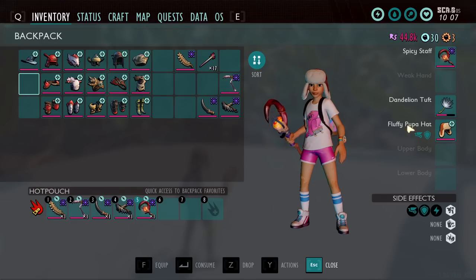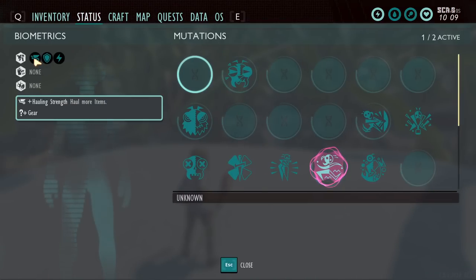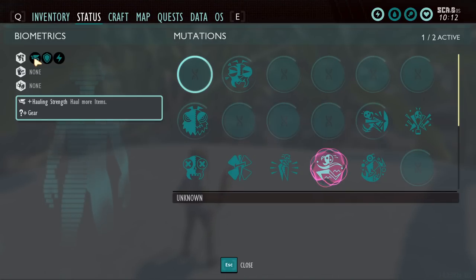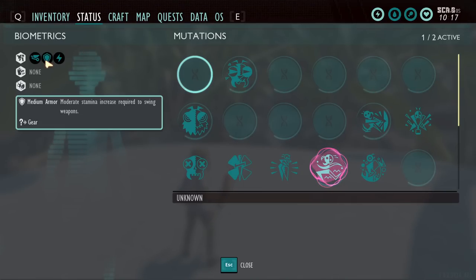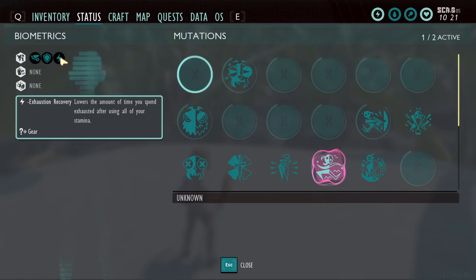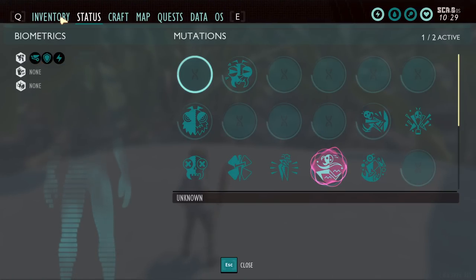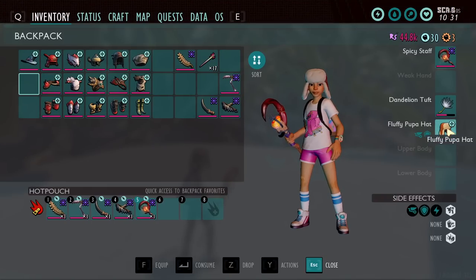The fluffy pupa hat gives plus hauling strength, letting you carry 10 extra pieces of grass planks or weed stems. If you're building a base, especially late game, combining it with the intern badge lets you carry 24 grass planks or weed stems, plus your pallet. The sleek upgrade lowers the time you spend exhausted after using all your stamina — kind of like the cardio fan mutation. It's really only worth using if you're constantly hauling lots of resources.